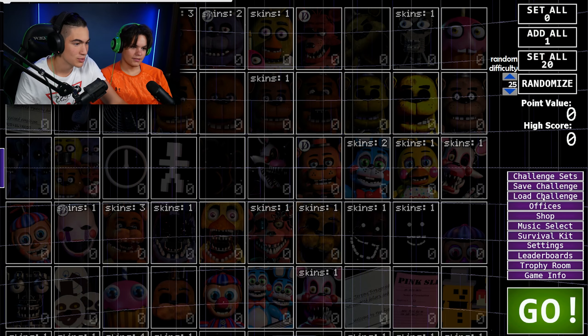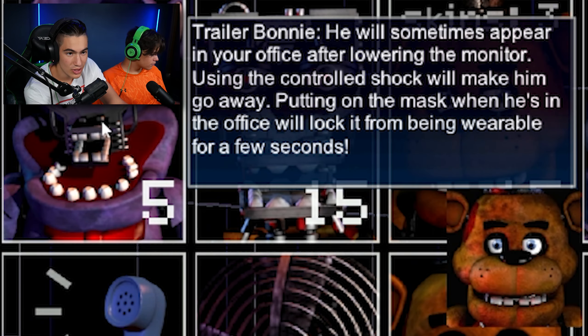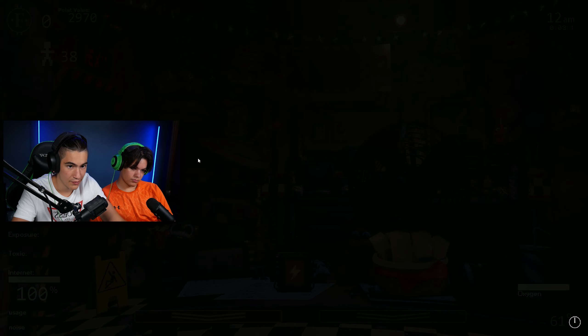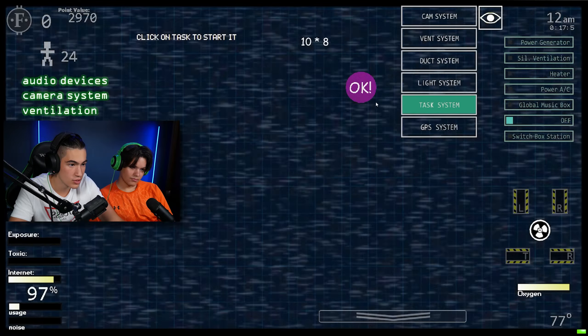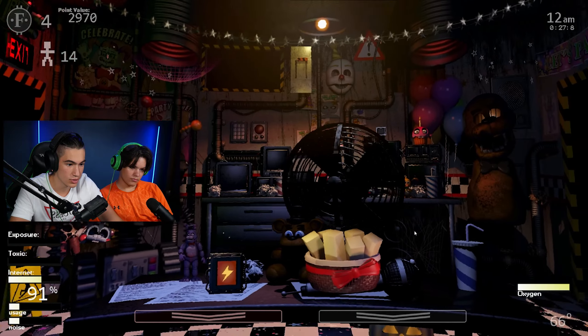We're going to do some challenges. We have FNAF 1, we have Teaser Freddy — some disappear in your office after lowering the monitor. Use the control shock to make him go away. Putting on the mask when he's in the office will lock it from being wearable for a few seconds. I have oxygen, exposure, toxic internet usage, noise... I'm so confused. Oh, at least there's some familiar territory — light system.